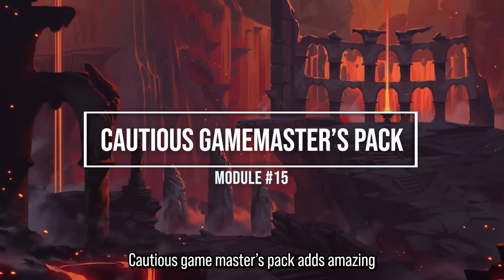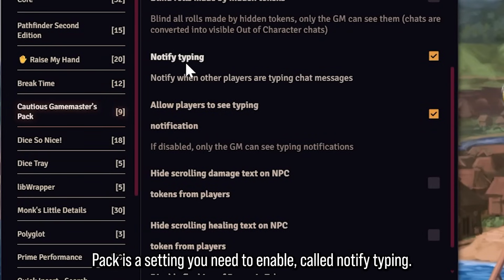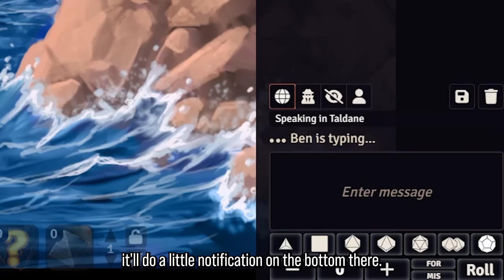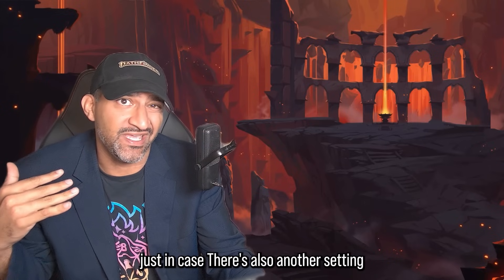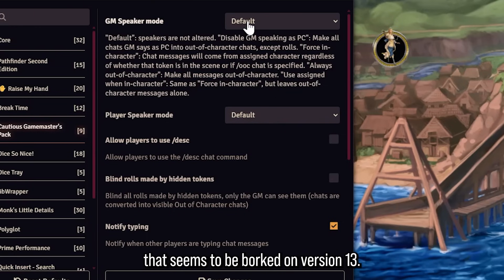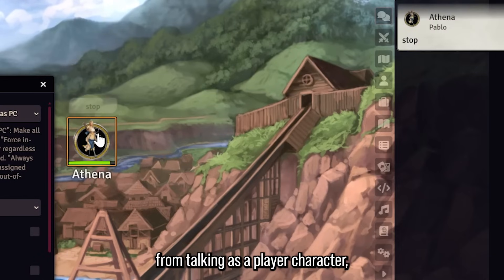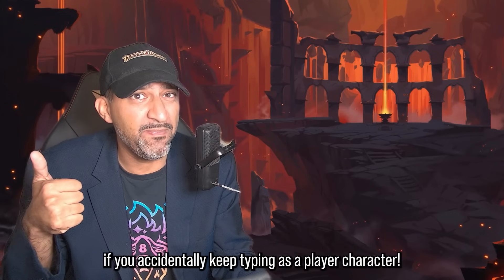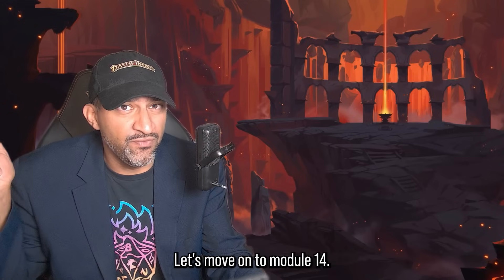Module 15: Cautious Game Master's Pack adds amazing quality of life details to your Foundry game. The biggest feature is a setting called 'Notify Typing' — when I log in as Ben on another browser and start typing, it shows a little notification at the bottom. There's also a setting called 'Disabled Game Master Speaking as Player Character' which seems borked on version 13 but will be updated. Overall, just for the typing notification I always have this module enabled.